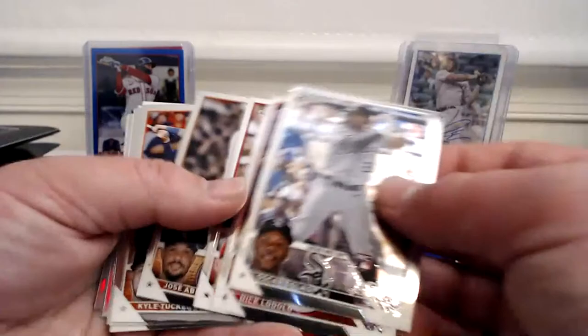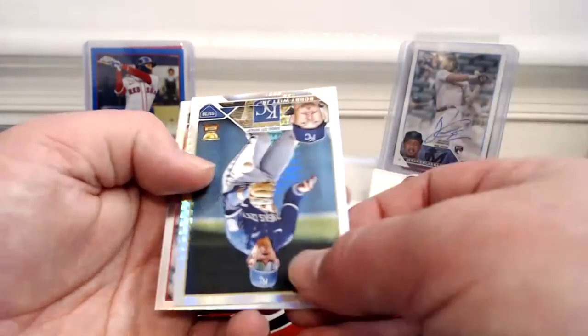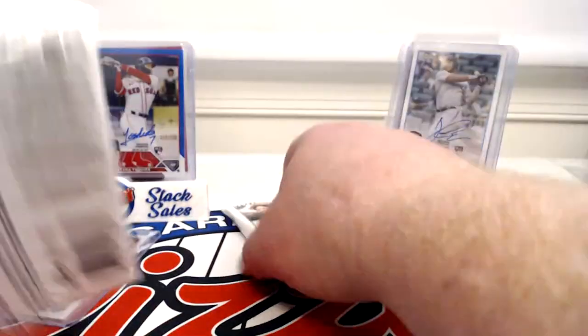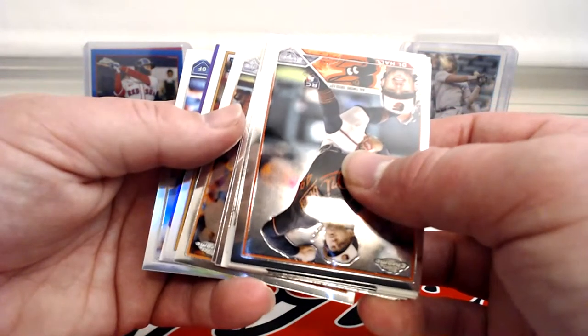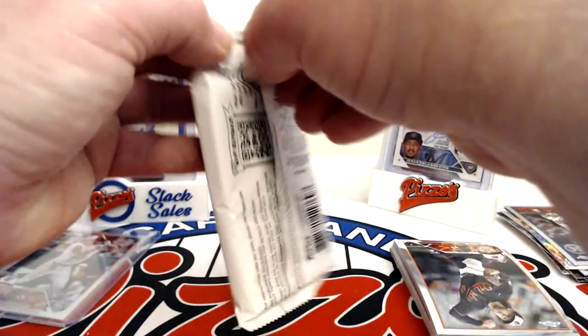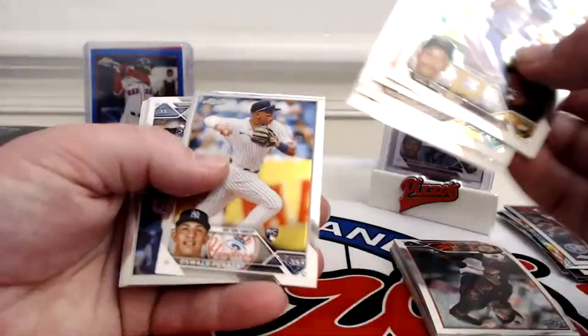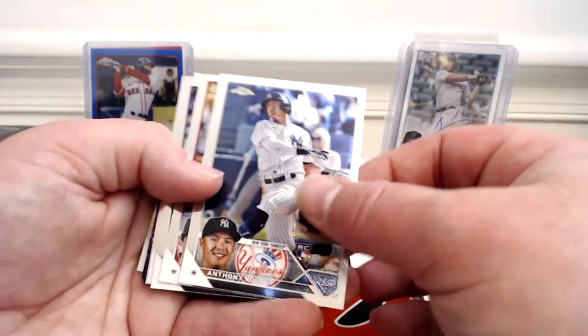Oscar Colas, Lolo Abreu, Kyle Tucker, Seager, Bellinger, Chapman, Roshand. Austin Riley, Bobby Witt Jr. prism rookie cup, and Max Fried refractor. This other one's got to be the auto — Mitchell, Bello, Garcia, Mullins, Peraza. Here's my guy Anthony Volpe — a little off center — Corbin Carroll.